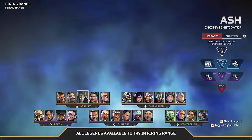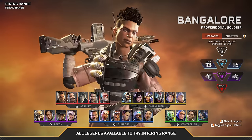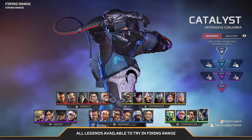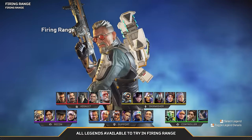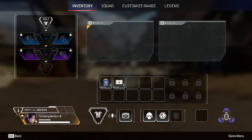In Apex Legends Season 20, every legend has access to four new perks. At its core, it's a complete rework of the evo shield system. When you level up your evo armor you'll now get to choose one of two perks, and once you reach level three armor you can choose one of two higher level perks.